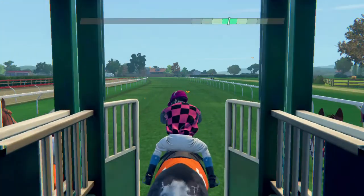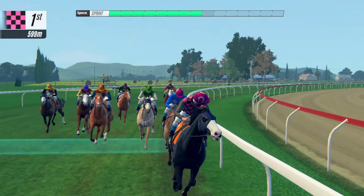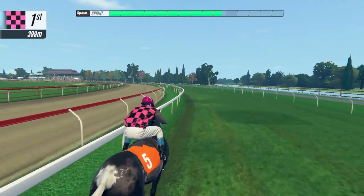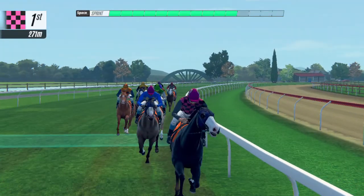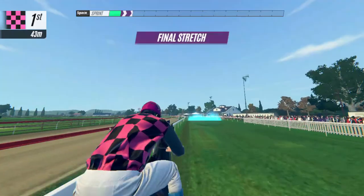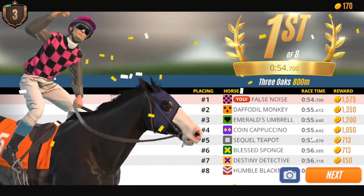It's race on here at Three Oaks! First away is False Noise, Emerald Umbrella also in the run. 700 to race - it's False Noise, Coin Cappuccino in second place, then Emerald Umbrella trying to fend off Daffodil Monkey. False Noise running for fun, Coin Cappuccino in second, a length behind it's Daffodil Monkey closely followed by Emerald Umbrella. False Noise maintaining the lead, Coin Cappuccino pushing hard. False Noise punched out and won it, just holds by Daffodil Monkey, Emerald Umbrella in third.